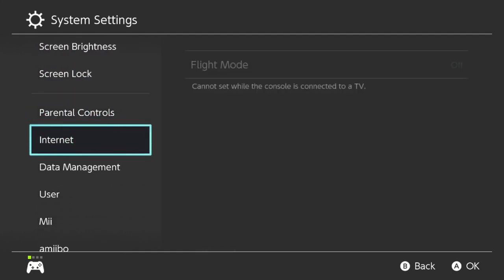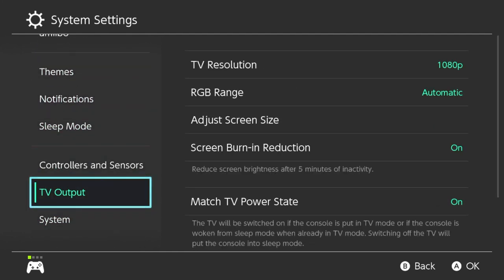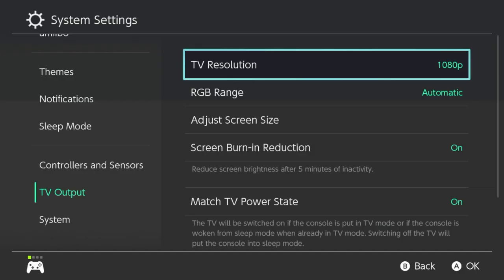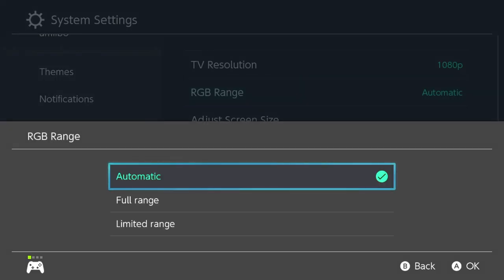Next, in your settings you want to go all the way down to TV output. You want to put the TV resolution to 1080p, the RGB range to full range if it's a PC monitor or limited range if it's a TV. If you don't know, just use automatic, but sometimes it doesn't work.